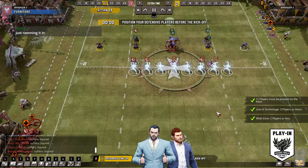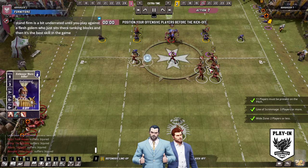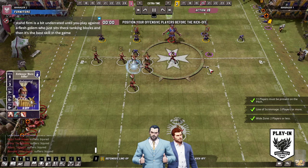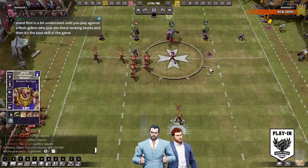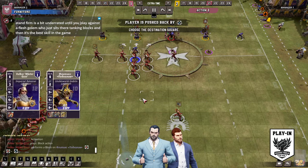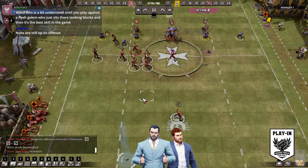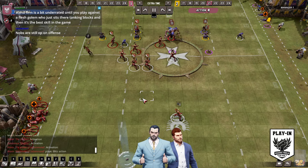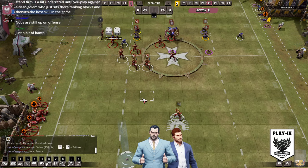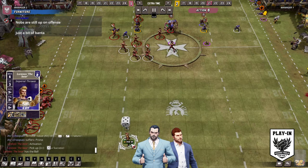Yeah exactly — and the thing is with knobs is they're so much better on defense than offense. So it's a no-brainer. Funnily enough my nickname for Imperial Nobility coaches. I mean it's not funny Jim, it's just bullying — just a jape. Just a hilarious jape, I say no to bullying. Look at that — he's got Fend on the roger, literally locked in place. Just a bit of banter. No surehands of course on the crappy floor.